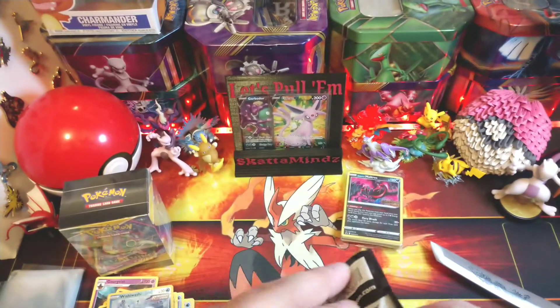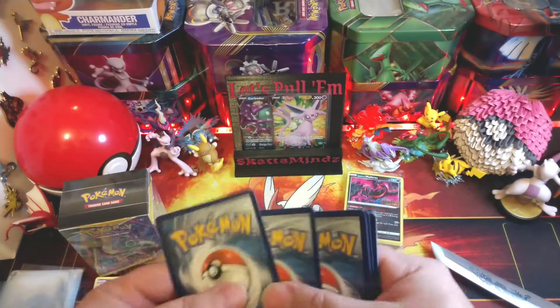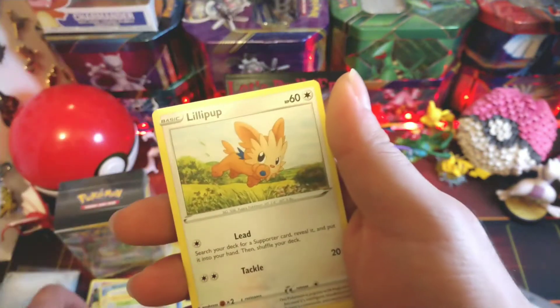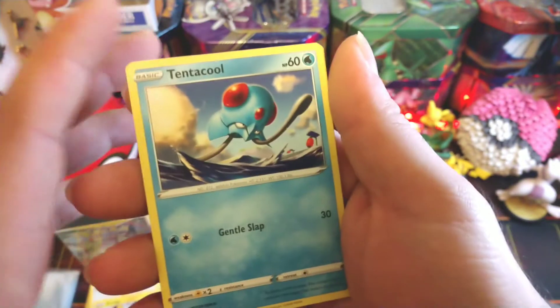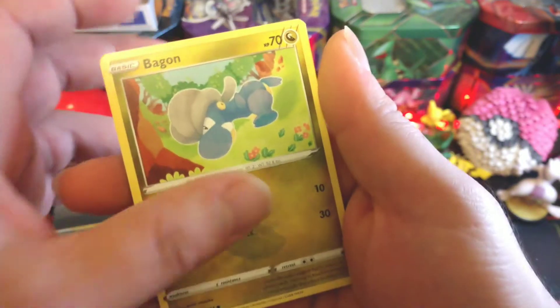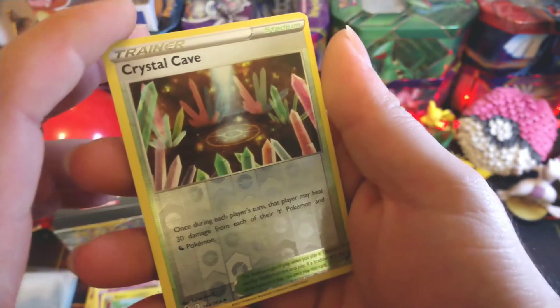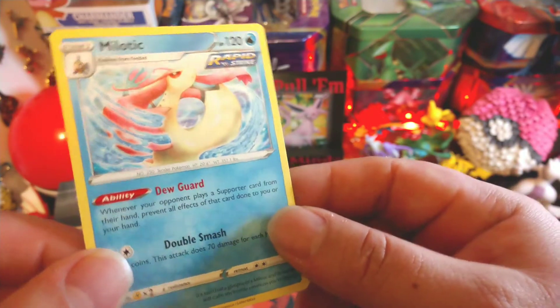Last pack for the first pre-release box that we got. Toad card, steel energy, digging gloves, pop a toad, Crustle, Lilipup, Emolga, tentacle, Pumpkaboo, Bagon. Got a nice little trainer Crystal Cave - that also comes in a gold now - and a non-holo Melodic, or Meloetta, whichever one.